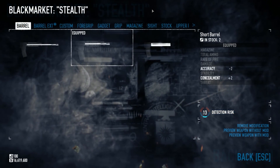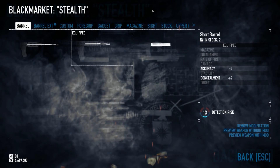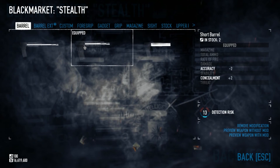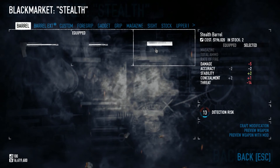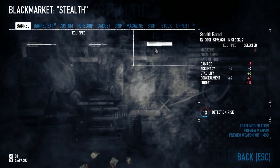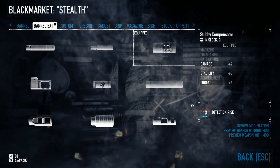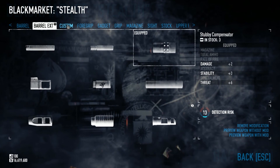On to the stealth build. For primary, this is another CAR-4. The CAR-4 is an incredible stealth primary — really just one of the best primaries in the game. There are two things you could do: either a Short Barrel for concealment, or lose a little concealment and have a Stealth Barrel. I chose the Short Barrel because it doesn't lose any damage in case of a shootout, whereas the Stealth Barrel loses quite a bit of damage. It's up to you depending on your build. Some people have two CAR-4s for stealth — one with a Stealth Barrel, one with a Short Barrel. If you have a Short Barrel, put on a Stubby Compensator — no detriment whatsoever, makes it stronger, good for plan B if you get caught.